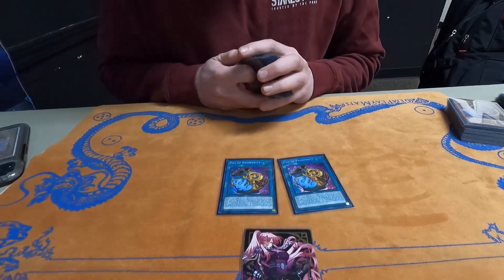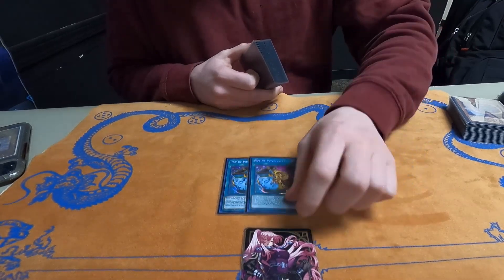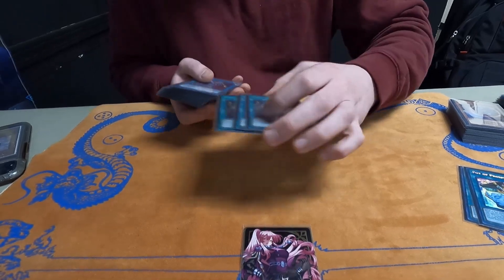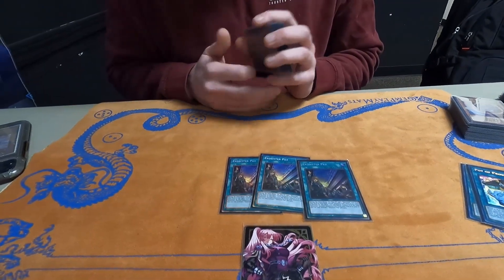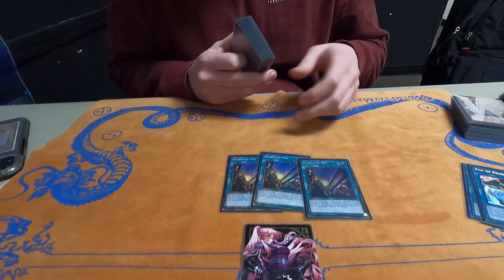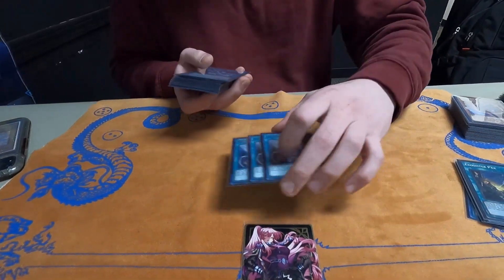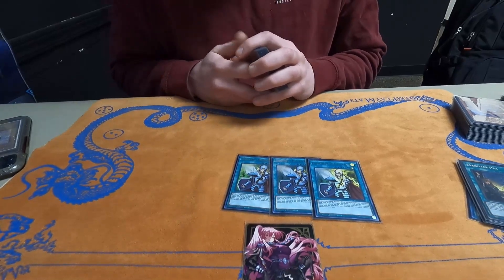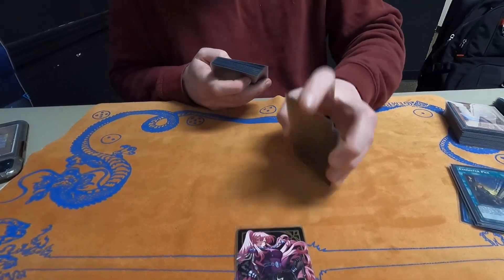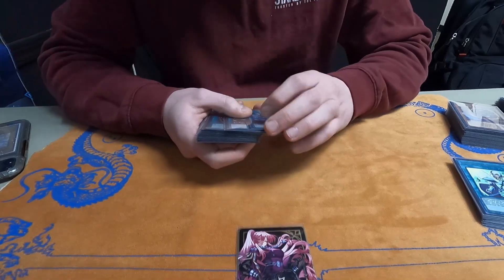For spells, I'm on two Prosperity. I don't want to play more because it kind of conflicts with Sophia's draw, and late game it's not good to draw into another Prosperity — so that's why I play two. Three Packs is a great card; it's either E-Telly or Rhoda depending on the situation, and it searches any Exosister card, so you can search a trap too if you already have all the monsters you need. The MVP of the day was Crossout. Today alone I crossed out Book of Eclipse, Nibiru, and Ash. This deck gets hit by every hand trap and every tech imaginable, so just having Crossout saves it.